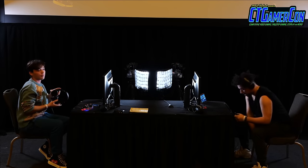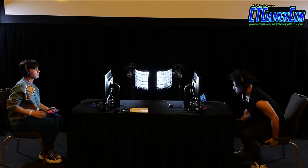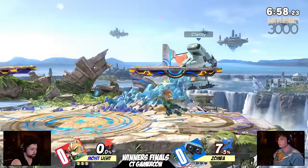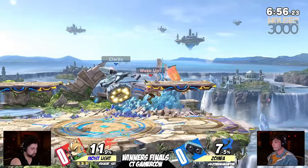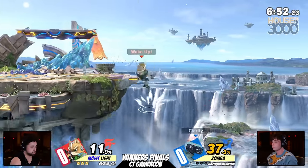Nailbiter of a set. Zamba looks so good, and Zamba is still making some good runs, obviously coming off of a nice win earlier in the year for one of those big major tournaments in Genesis. It's going to be game one on Small Battlefield, and Light has an abs tag, but Zamba might need to heed the advice right now.